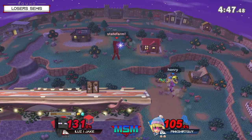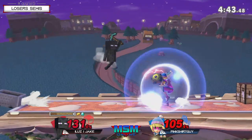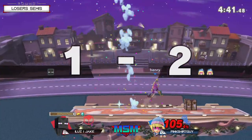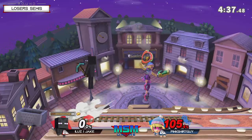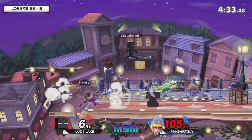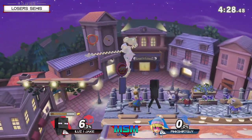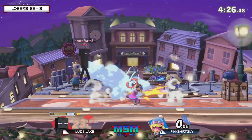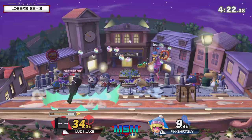Up smash does not have as much end lag as many would think. Look at PSG's return to center stage — understanding that it's better to secure center stage, because your opponent has to fight right back for it. There's a back air to punish both of the arm swings, and Jake is going to keep it as close as possible. That down air just spiking Jake in the midst of trying to fish for an up tilt starter.